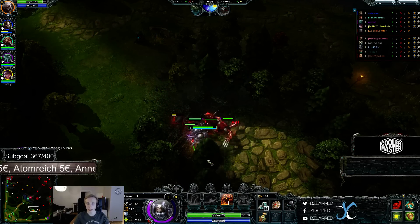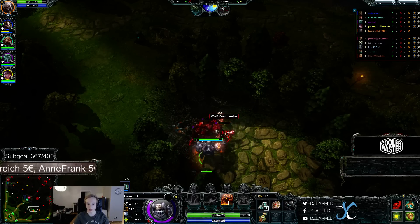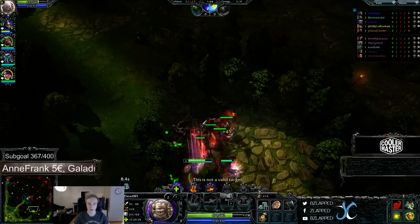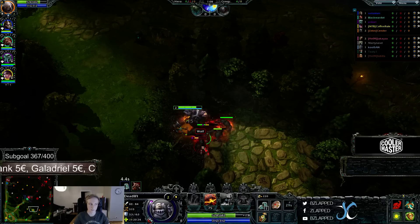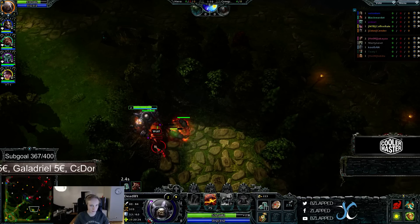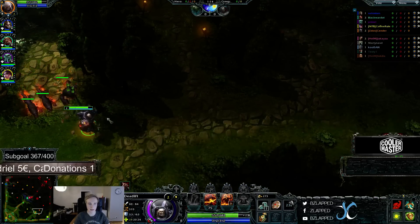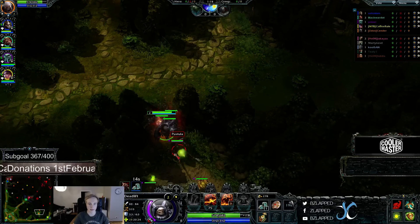Wolf Commanders are insanely good to kill early because they buff you and your minions. I'm going to show you when it dies here. This doesn't cost any mana at all by the way. This is my first game of Deadlift but I've tried him twice in practice already. As you can see here, I spawned a Wolf Commander, and I'll get the damage buff from it, which is pretty sick.